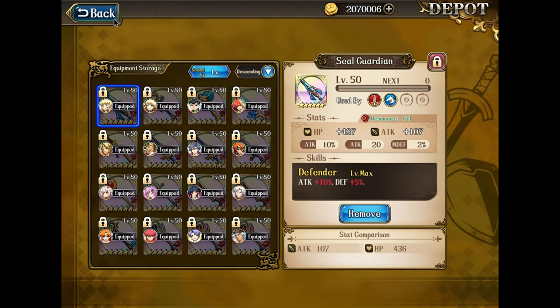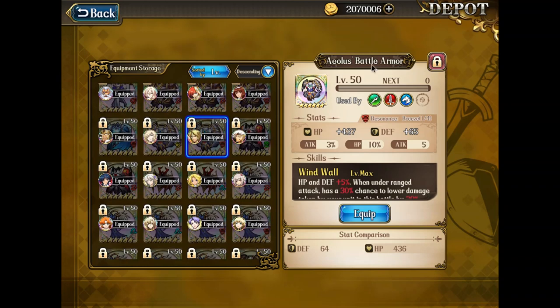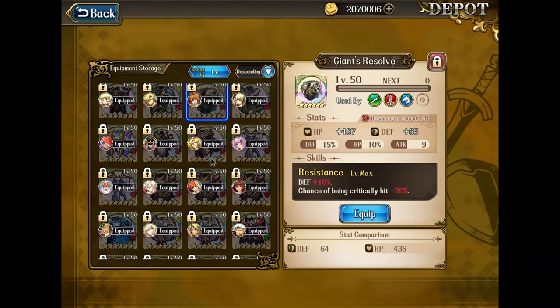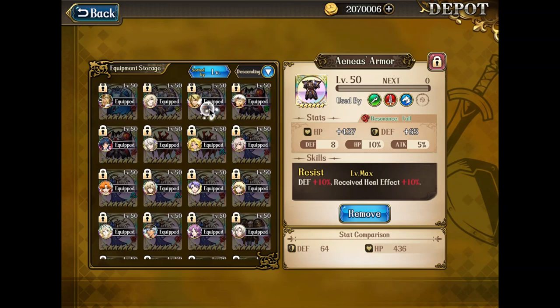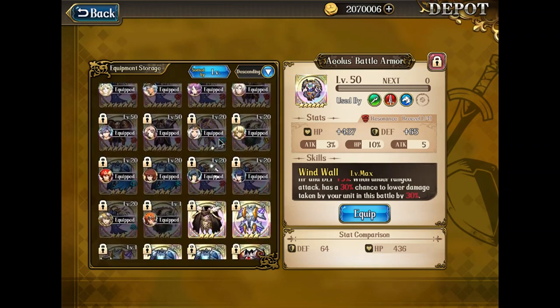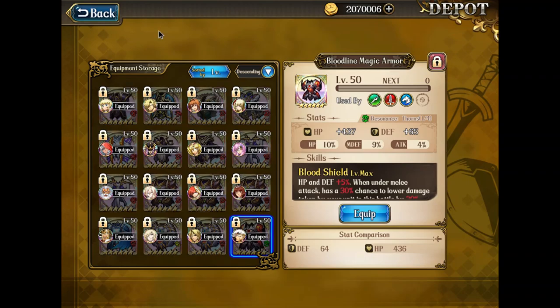For armor, you can use Ania's armor because she has a lot of healing, and increasing received heal effect is always a good choice. The other armor I'd recommend is Ania's Battle Armor. It also depends on whether you already have other armors with a perfect enchant, like Giant Resolve — if you have those with perfect enchant, you can use that as well. I don't think armor is super essential, but Ania's armor is pretty good for the 30% chance to reduce ranged attack. You can also use Bloodline Magic Armor with a perfect enchant.